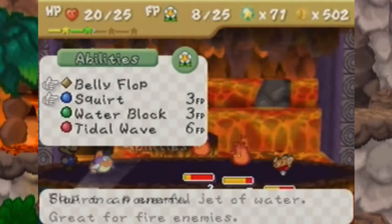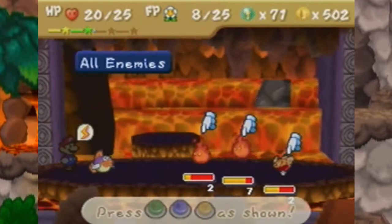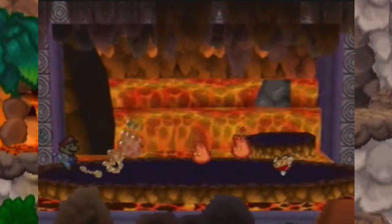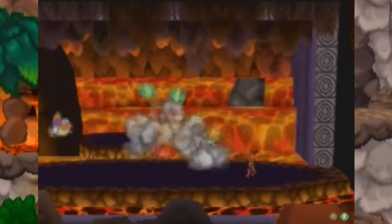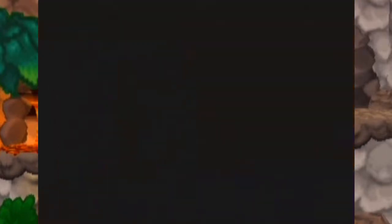Actually, I'm gonna show off the Tidal Wave ability — why not? We just gotta press these buttons in the correct order. Ah, screwed up — but it'll do a lot of damage to the fire guys, hits all enemies, and it kills them anyway. Just thought I'd show that off — it's a cool ability we recently acquired.